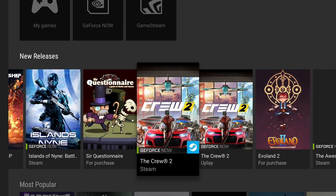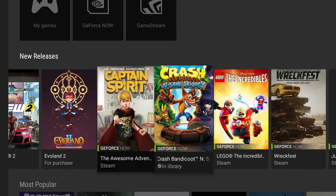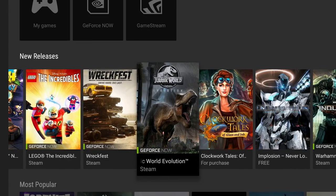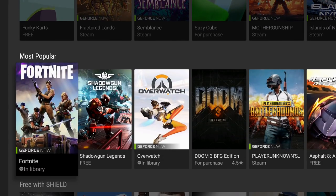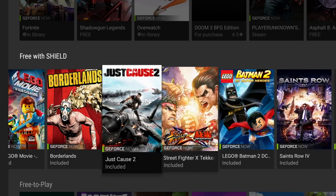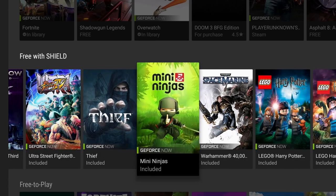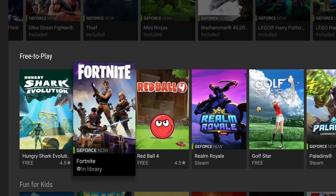Aside from Steam, they also offer Uplay titles, so if you own a game on Uplay you can do the same thing. I bought Far Cry 5 on Uplay because I got it a lot cheaper, and it's in their ready-to-play section. Another great game is Jurassic World Evolution — definitely give it a shot. They also have a free-with-Shield section, and for all the battle royale fans out there, Fortnite, Realm Royale, and Paladins are available to stream for free.